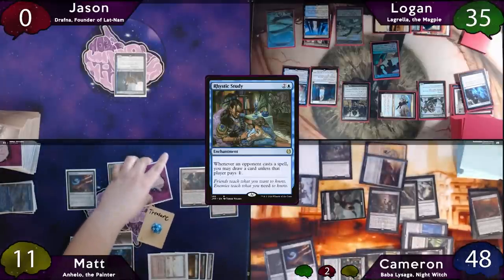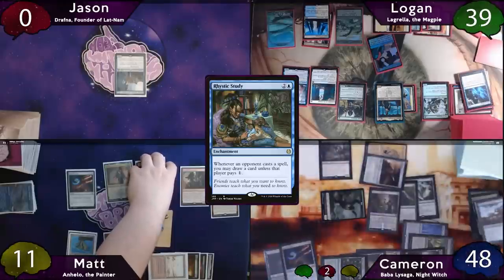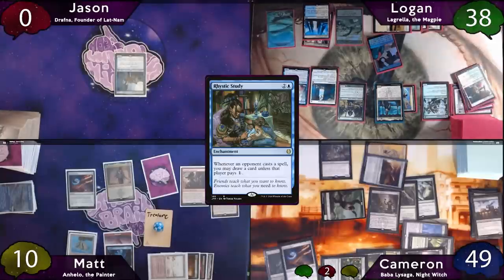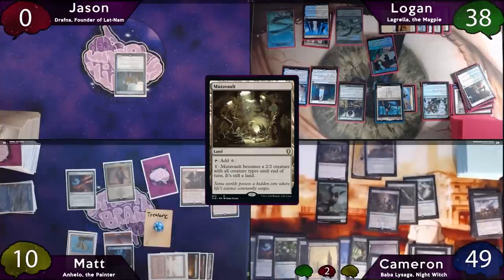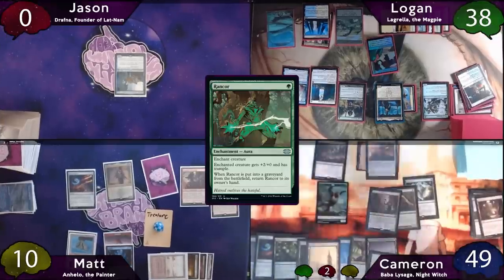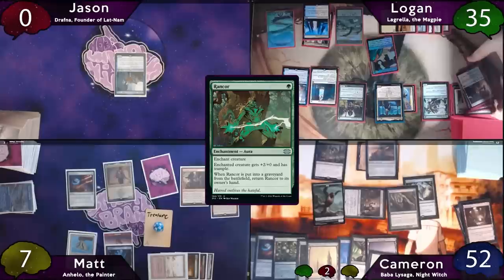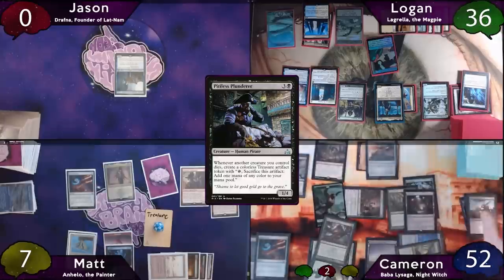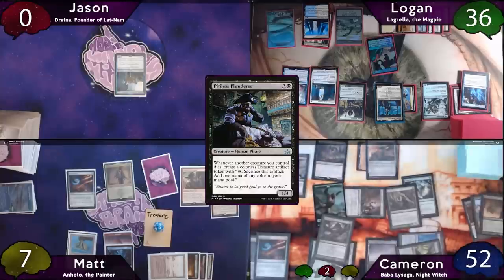Cloudblazer comes back briefly so Logan gains two and draws two, and because Cameron and Matt's creatures come back he gains another two. He re-targets the same targets with Lagrella, but Cameron sacrifices his Cutthroat to Woe Strider — Cutthroat triggers off itself and Cameron keeps the scry on top. Logan moves to cleanup, discards a land, and passes to Cameron. On Cameron's turn, he plays a Mutavault as land for turn, animates it, enchants it with Rancor, then sacrifices the Mutavault and Rancor to Baba La Saga. The Rancor goes back to his hand. He draws three, gains three, and his opponents lose three. He activates Deathrite Shaman to exile Temple Garden from Logan's graveyard to float black, taps for three more and casts Pitiless Plunderer, then casts Life from the Loam returning Mutavault and Dryad Arbor to his hand. Logan suddenly remembers he has Rhystic Study and asks Cameron if he pays one for the Loam and the Pitiless Plunderer — Cameron pays for both.